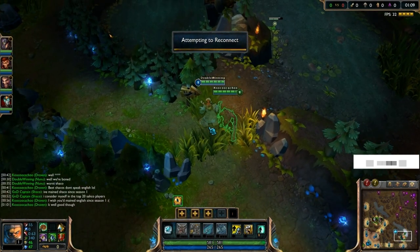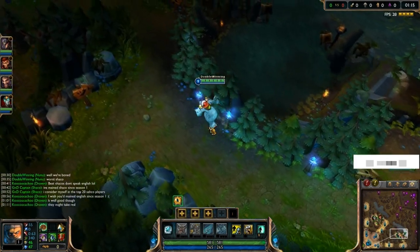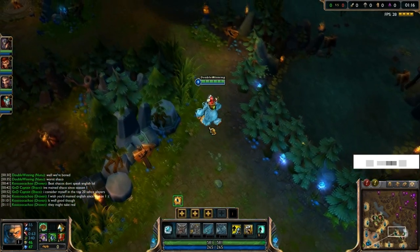Right here you see I used an explorer ward right there because it's really a throwaway ward and I wanted to kind of get vision because I saw them — MF and Terric — and I wanted to know where they were going.